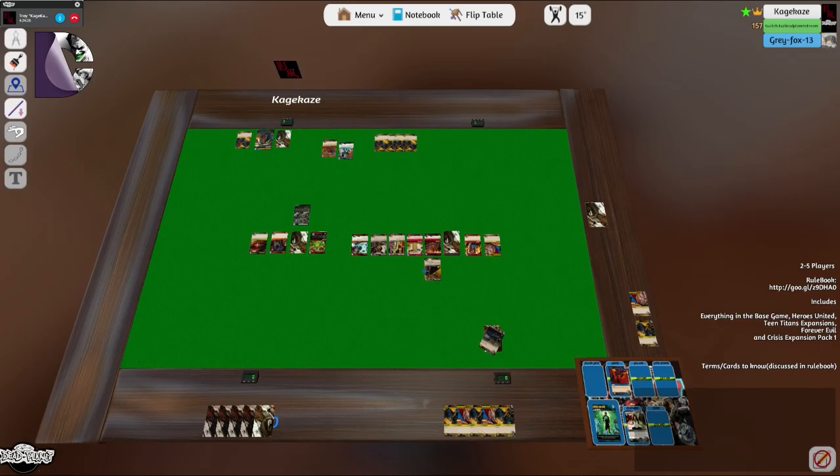I'll play Animal Man — choose a card type and reveal the top: I'll choose starter. Plus two power, reveal the top of your deck, if it has that type draw it. I get my punch — so that's seven total. Not enough to get Ras. I could get the Utility Belt but that's a victory point card, not as powerful. I've got threes and fours — I'll get the Titan's Tower for card draw.